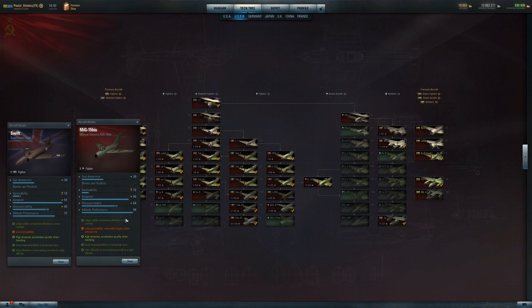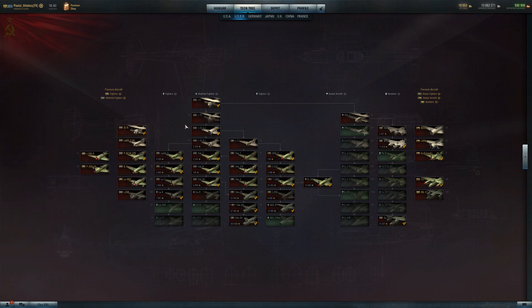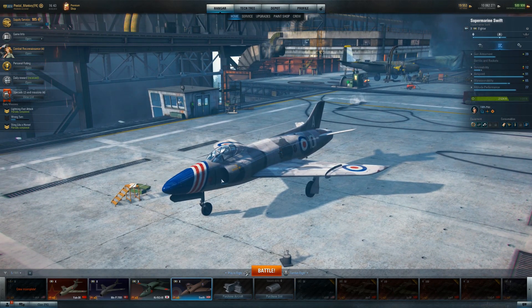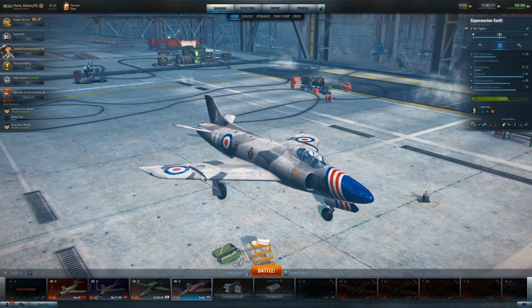The reason I put a maneuverability buff on the Swift is because I've already got airspeed — I don't need more. I can hang with a lot of the fastest planes out there, especially light fighters, and even many heavy fighters. That way I can try to get these guns on target a little bit better. Let's take a look at this plane in-game and see what made me change my mind about the Swift.